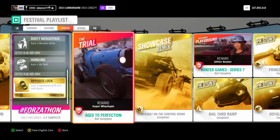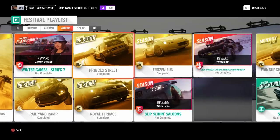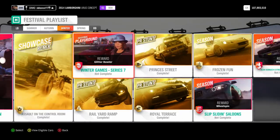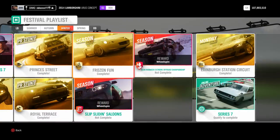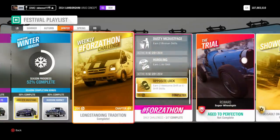If you just want the Mustang, avoid the trial - it takes ages. Even the seasonal playground games can take up to half an hour to complete, which is absolutely ridiculous. So do all the PR stunts, do the monthly rivals which is surprisingly very quick and easy, then do one seasonal event. Why not unlock the exclusive Lotus while you're at it? That is the quickest way to unlock the new Mustang - it took me less than an hour.